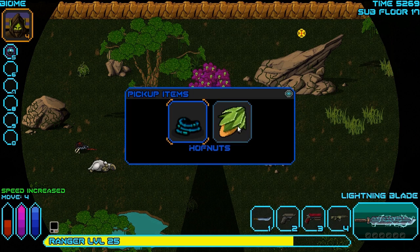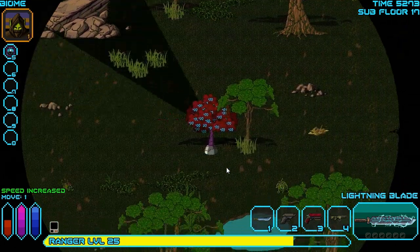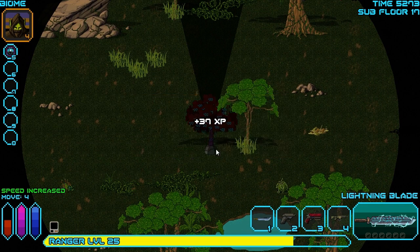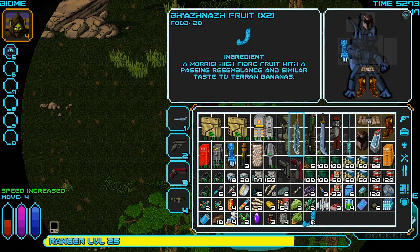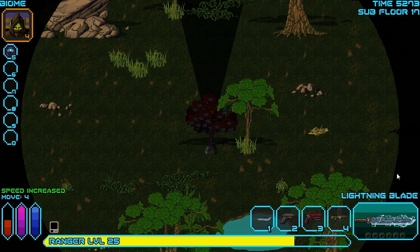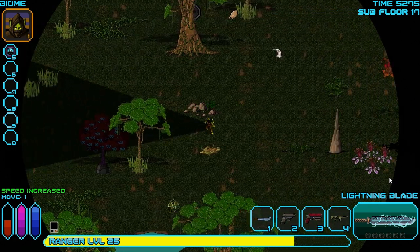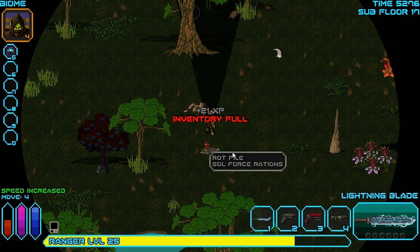We have plenty of inventory space if I just remember not to pick up garbage. We can also try and interact with this tree - see if we get anything nice out of this one. Yes we do - we got a Bazanzanzan fruit, two of them in fact. They're 20 food value, these are 50 food value. They can cause dangerous hallucinations though, so we have to watch out with those. But yeah, there's some interesting things we can try and make with them - there are some interesting recipes.